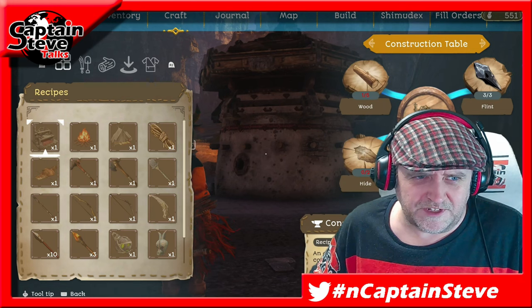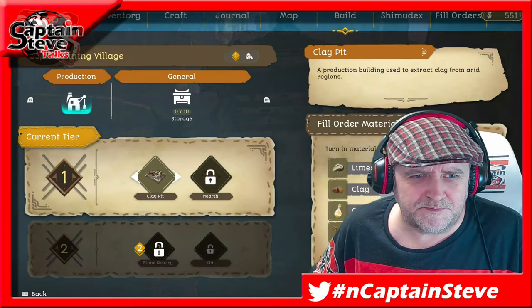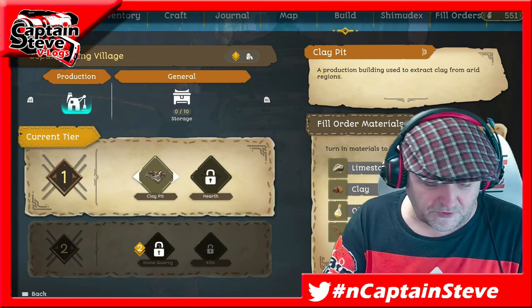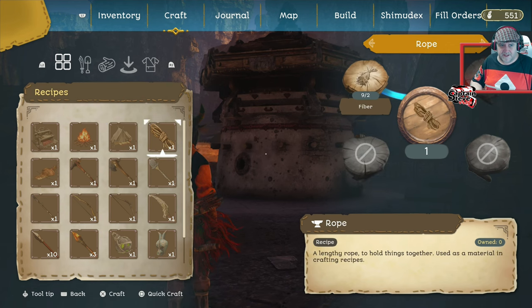Right now I need to craft one of these benches - an architect's work table, used for complex construction. I also need to make a clay pit. Funny enough they've removed rope from the game, but look at one of the recipes inside of this list - I need rope, oil, clay, and limestone. I know where to get those items from; I've got some clay on me, just not enough.